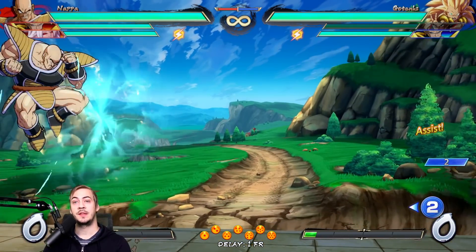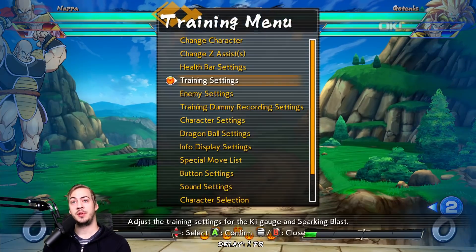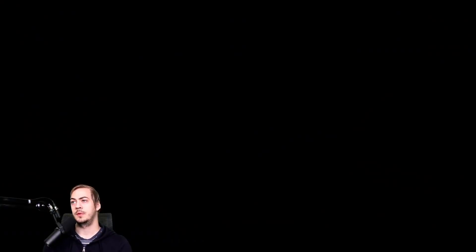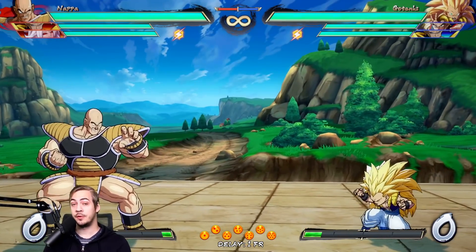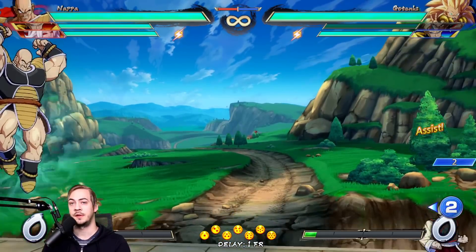One thing you can do against these kinds of assists if you have to block them is to purposely block them really high in the air. Even if you do end up blocking it and double jumping, you will get your double jump back. You could also afterwards super dash even if you've already used your super dash, because you will get your air actions back when you block an assist in the air.